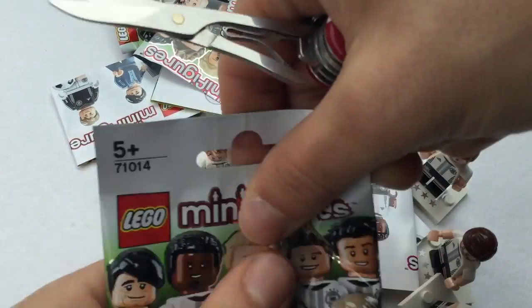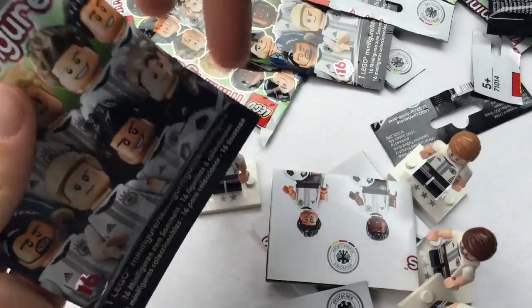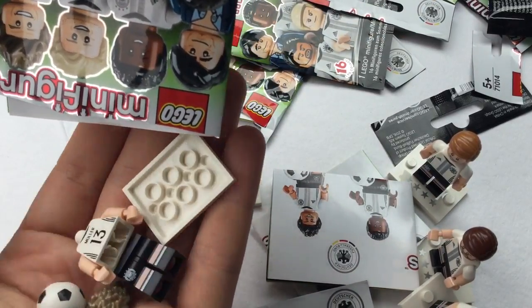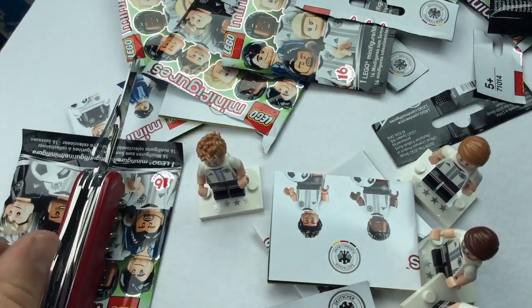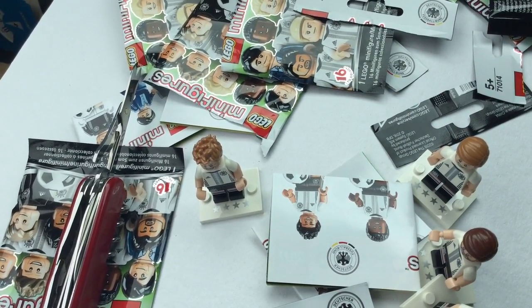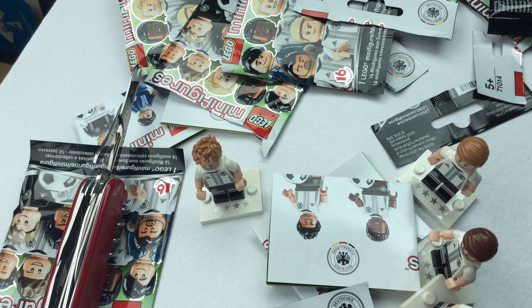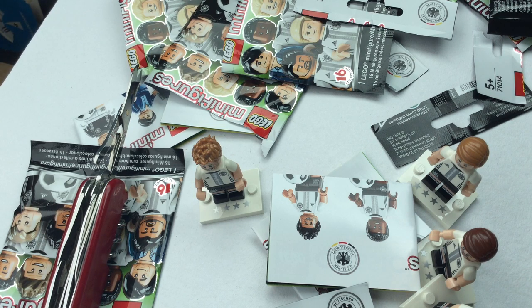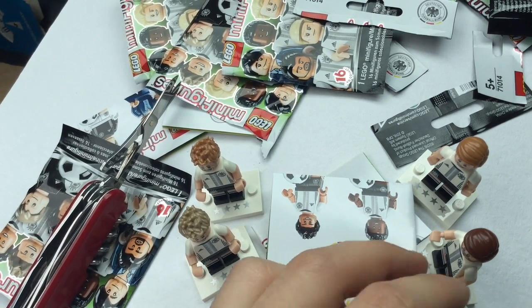And the last one. No crying for you guys, because I didn't get eight different. Thomas Müller — quite good! No! I lost the head, guys. I lose everything. Here's the head. Let me build him here on the side. He has the same hair as Max Kruse, I think. So this is how he looks. These are all the figures I got — look!